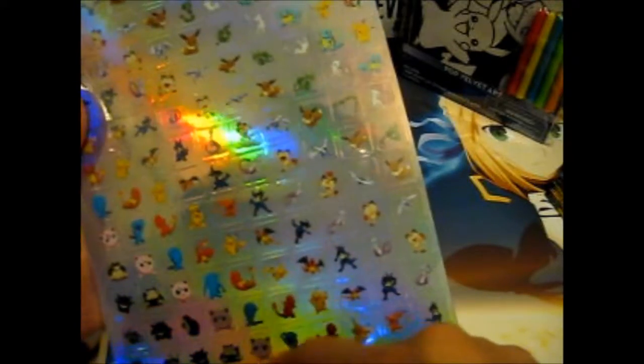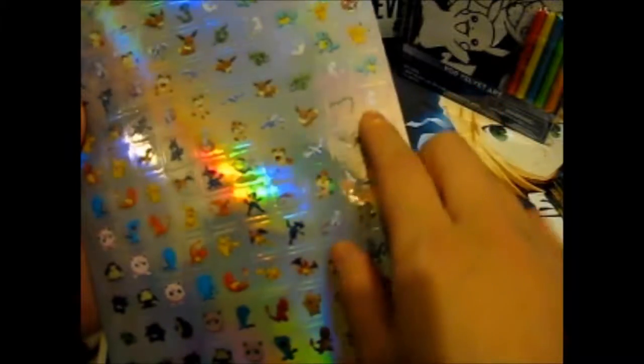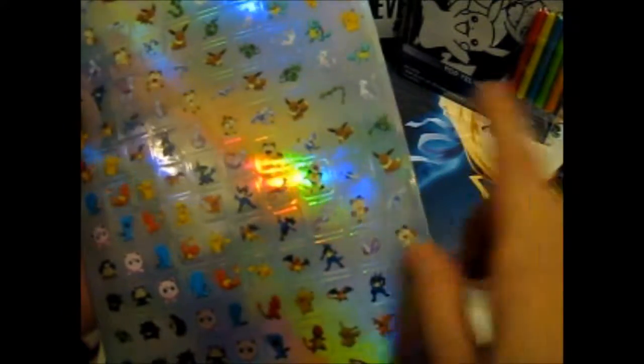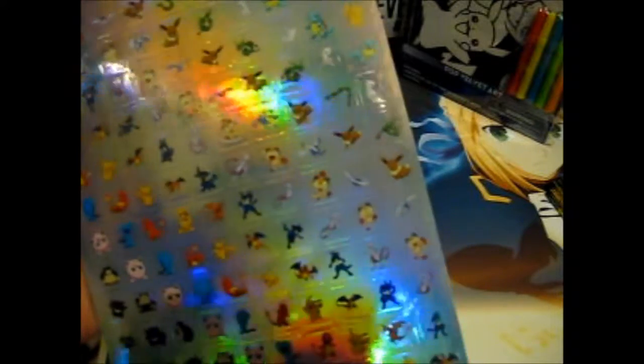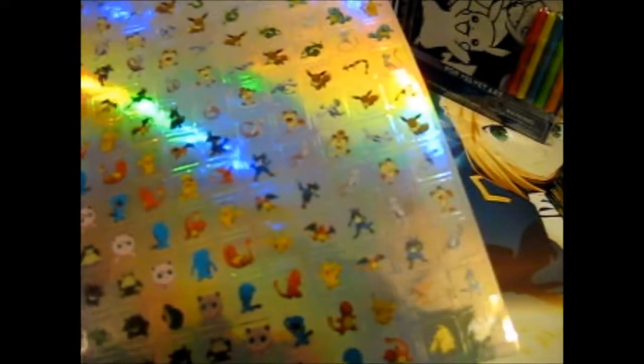It looks like you get more each row, then it goes less again, and they're in different poses. We've got Mew, Mewtwo, Meowth, Lugia, Eevee, Squirtle, Pikachu, Magikarp, Charizard, Bulbasaur, Togepi, Psyduck, Snorlax. There's some more Snorlax down here, more Pikachu and Charizard. We've got some Lucario, Charmander, Wobbuffet, Jigglypuff, Gengar, Rayquaza, Gyarados, and another Magikarp.